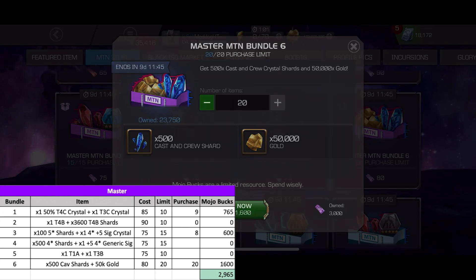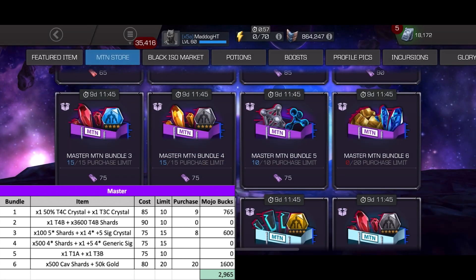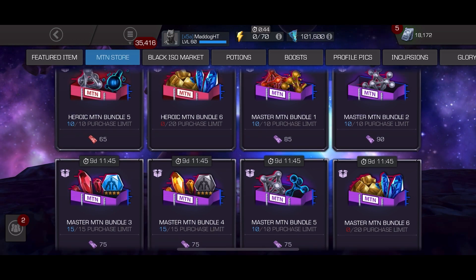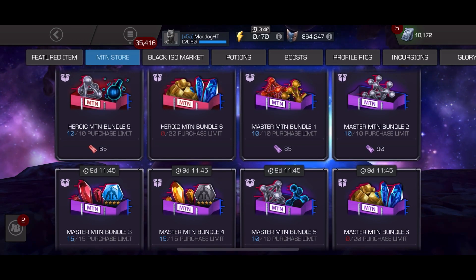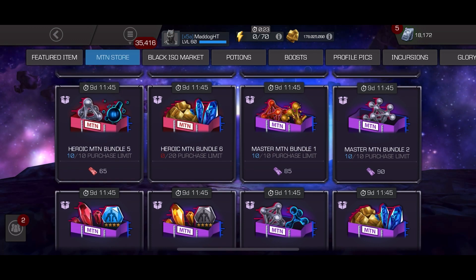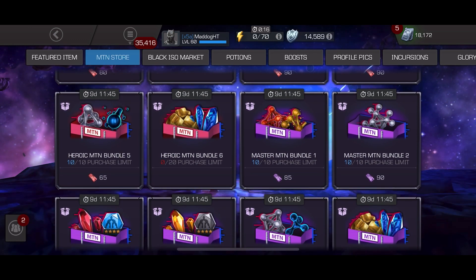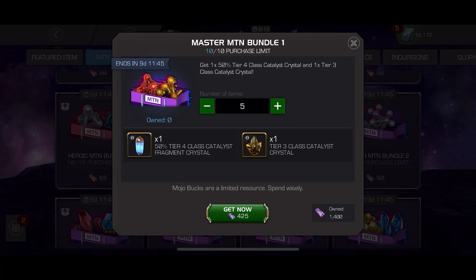It doesn't matter how you spend them as long as you spend the max amount that you can possibly spend. I'm focusing more on the lower difficulties, focusing more on the Cav Shards because a lot of the materials I don't really need — like tier 3 basic and tier 4 class catalyst crystals. What I really want is the potential to get 6 stars out of the Cav crystals, which has a 3% drop rate, but they only cost 2000 shards.